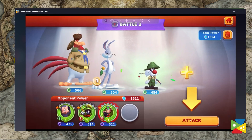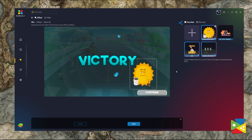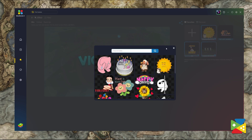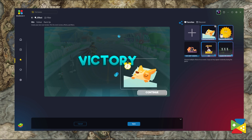Looney Tunes World of Mayhem is one of the moddable games you can find on the Creator Studio, and it's one that can be easily and quickly modded in BlueStacks X in just a few steps, adding a lot more wackiness to the already colorful and crazy world. That's because BlueStacks X significantly simplifies the modding process and gives you total freedom to customize your favorite games.